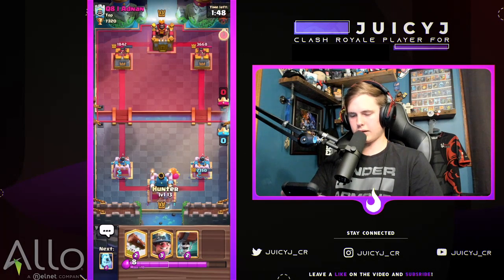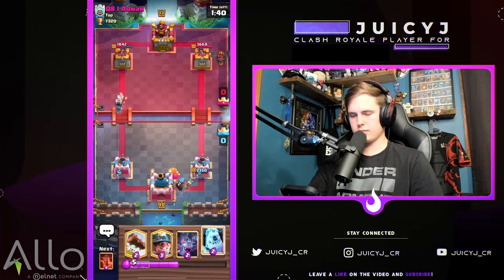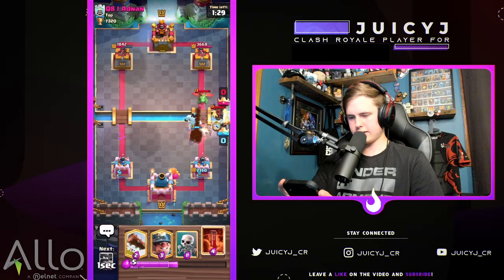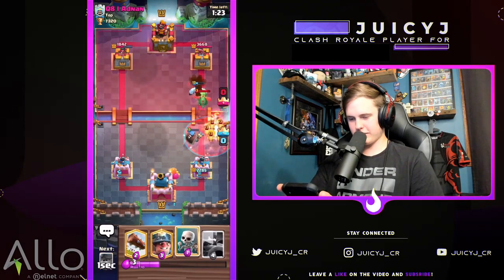Expecting another lava hound in the back soon. Going to do the same thing — hunter in the back first, then pressure with wall breakers in the opposite lane. Lava miner can be difficult for the deck, but if we play our best we should get a win. Going with the ice golem to protect — it doesn't work out, but the snowball pushes it back.